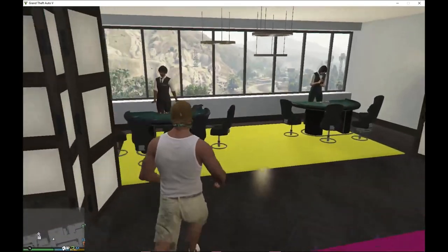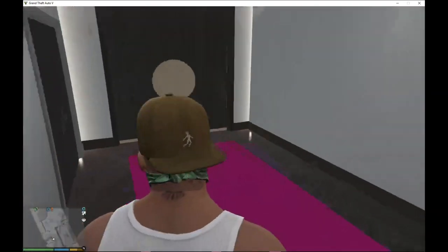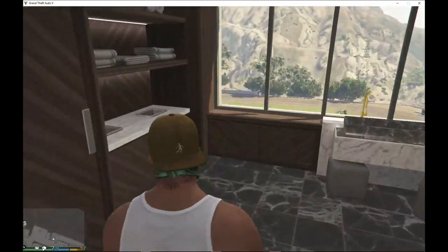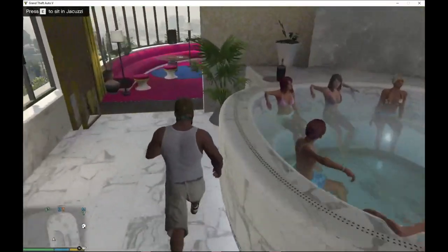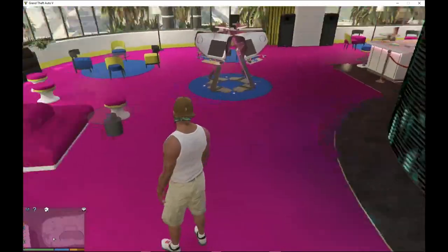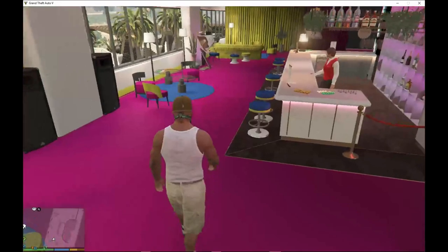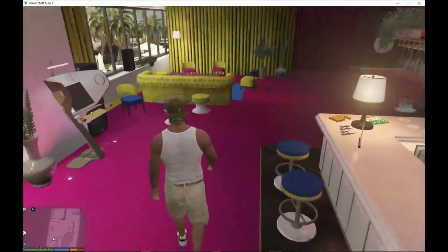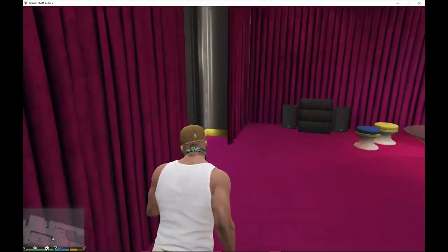There's a theater room, a room to play poker, a bathroom, a party room, and a jacuzzi — nice! There are also some NPCs you can sit next to. You can change the interior style if you don't like the current colors, have a drink, or sit down — it's totally up to you. There's also a second theater room in the penthouse.